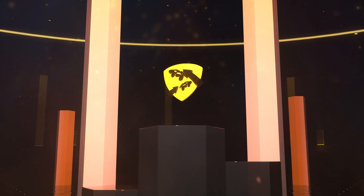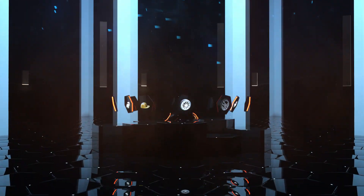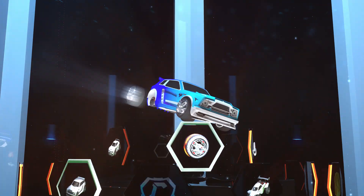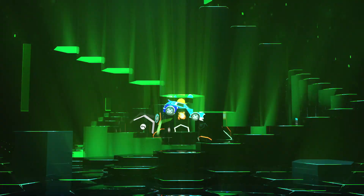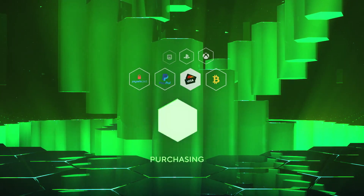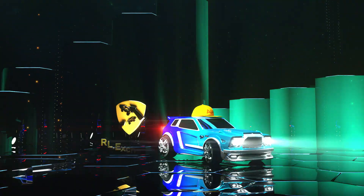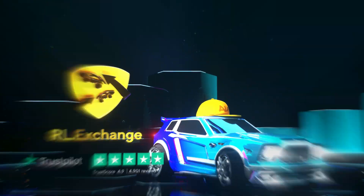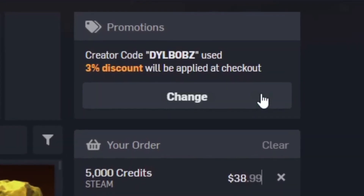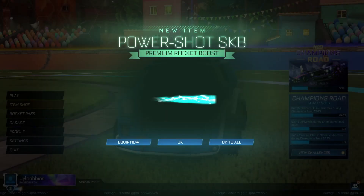It's sponsored intro time. Head over to RL Exchange where you can buy all your favorite Rocket League items. Look how crisp that looks — you can do this on a bunch of different consoles, use a bunch of different payment methods, and your items will be in your inventory super fast. It's super simple, and you can use code 'doobbs' at checkout for three percent off.